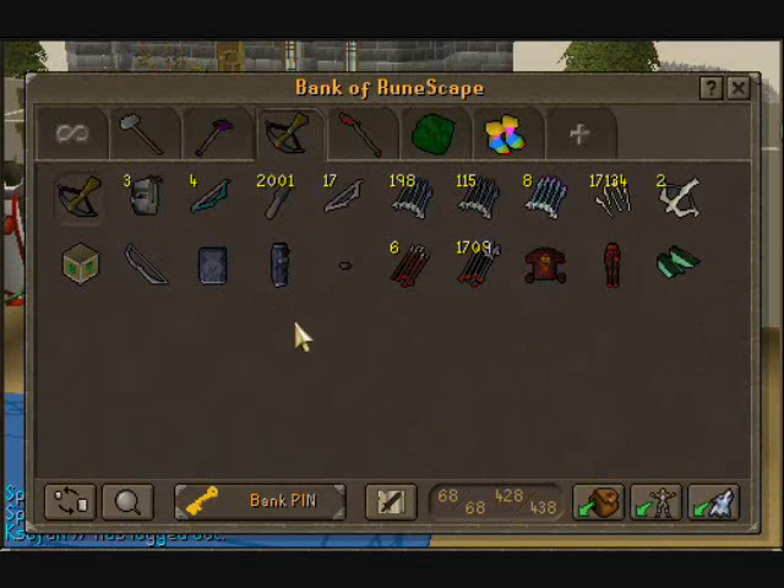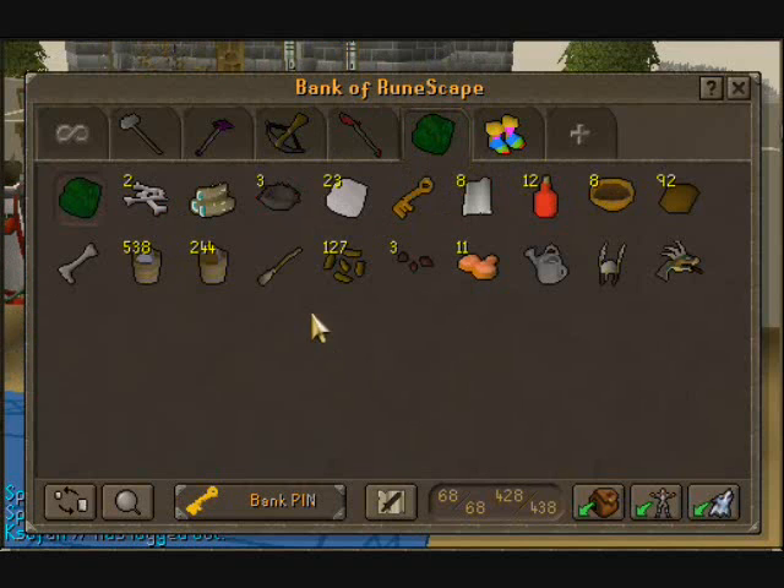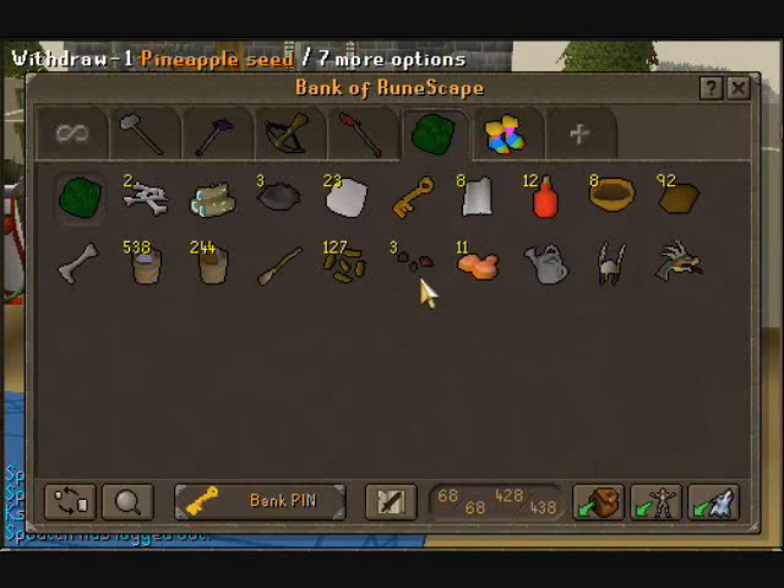My range section — pretty much just some range gear. Dragon weapons. I haven't killed dragons in so long; most of my money has been coming from slayer. As you know, I'm going for 85 slayer — I'm currently level 84. It's been taking me a while, but I'll have it soon.